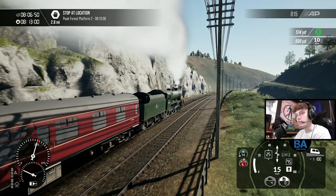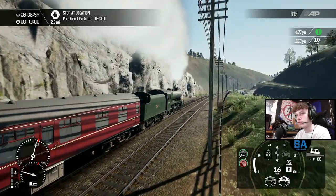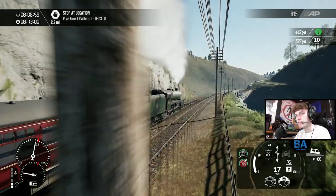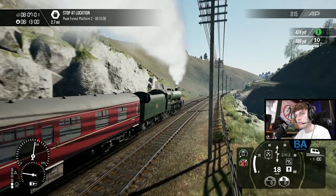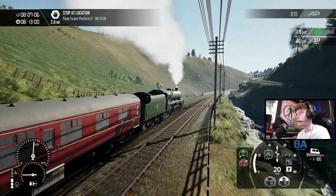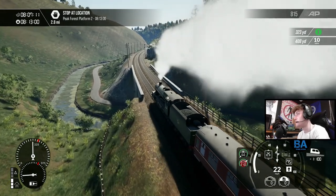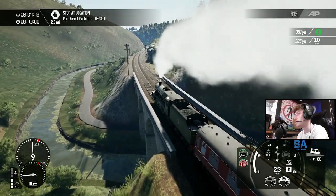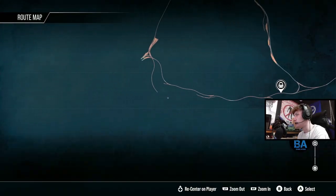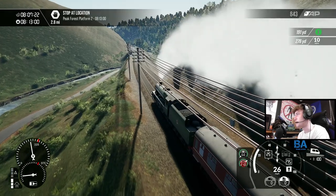Must be lovely driving along it in real life - that looks beautiful. The bit south of the triangle junction doesn't exist anymore. So this bit is still open, it's just now a freight railway. The passenger railway is from this station up this way, which is probably the more direct route.